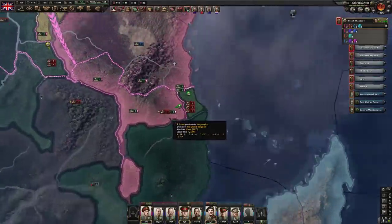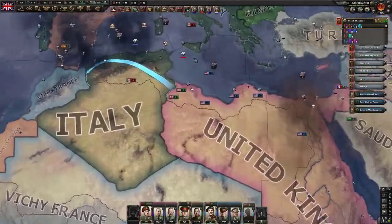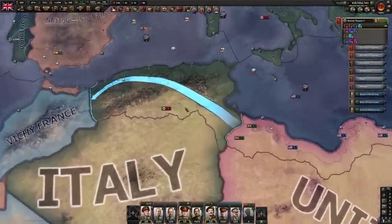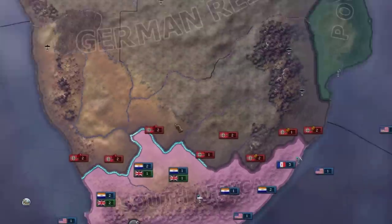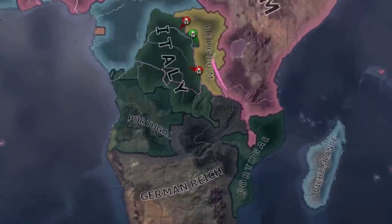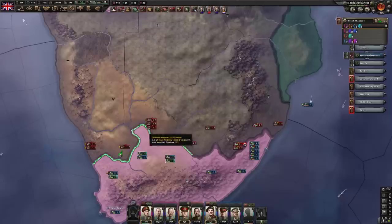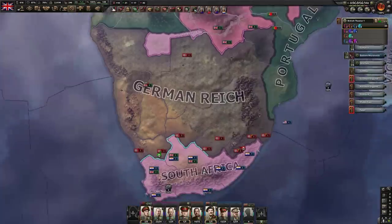So once I've mopped up the rest of these troops down here in Africa, what I want to do is just launch a massive naval invasion across the north coast here and just wipe out all the Italians once and for all. The Germans are just all dying of no supply, probably because of the endless submarine raids going on — like, you got some Hungarian convoy. All these German troops are dead because they just technically got encircled.